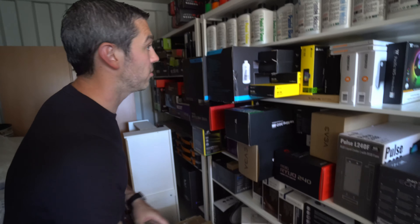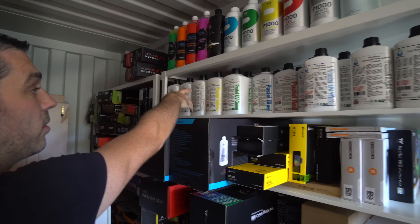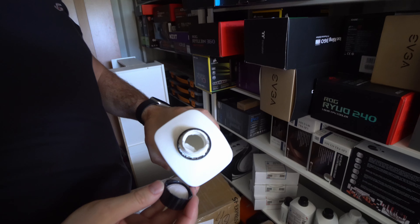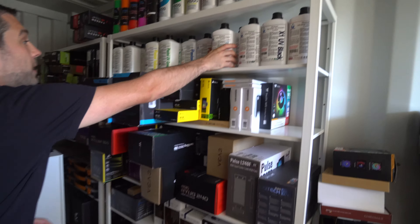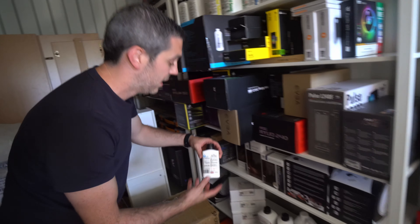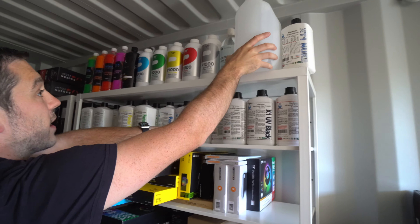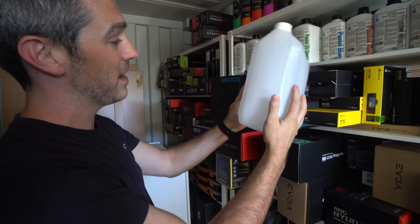Anyone who knows me knows I like to do a lot of custom loop builds, so that kind of explains why I've got so much coolant here. We've got everything from Mayhems - pastel red, pastel black, and some really cool stuff like UV white, UV green, yellow, and pastel white. The pastel white is actually really nice because it has a little bit of a milky color to it, but you can use dyes and pretty much get it any color you want. You can mix and match things to a certain degree. Mayhems also have the concentrate so you can mix that with water to make it more opaque or more transparent.